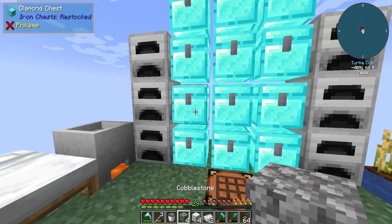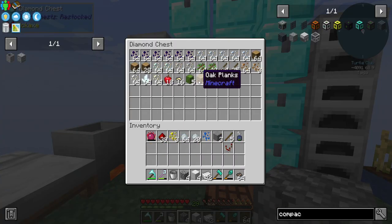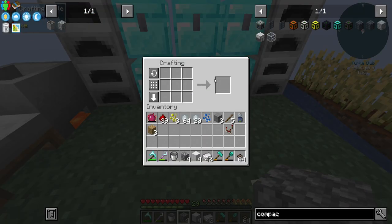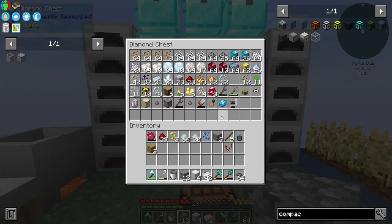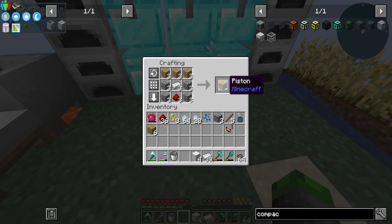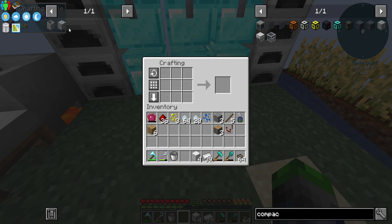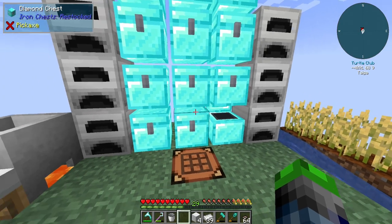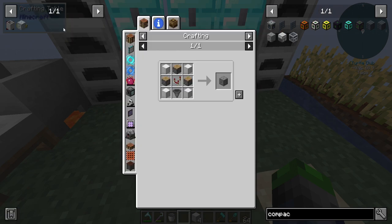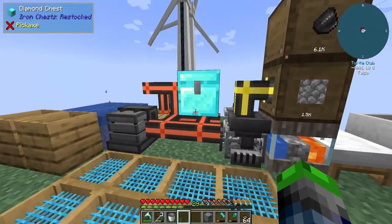We're gonna need four of those and twelve pistons — that should be enough to make three pistons, beautiful. Let's go ahead and make a hopper and a chest. Crafting with super turtle, very cool. Here we go — flux compactor right here. I think we're gonna want to replace this, so that's going into aluminum.